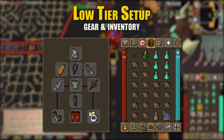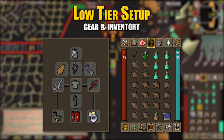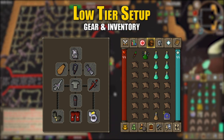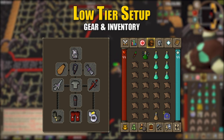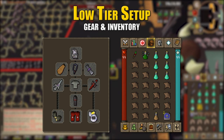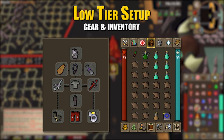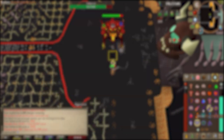This low tier setup is typically for beginners, so the inventory is designed to maximize kills while learning. Take a dragon dagger for the special attack, one divine super combat potion, six prayer potions, one stamina potion, and two Taverly teleports. Use the first teleport to reach the dungeon portal, then use the other to revert it to a house teleport saving an inventory space. Fill the rest with food — manta rays, anglerfish, sharks, sea turtles, or summer pies.